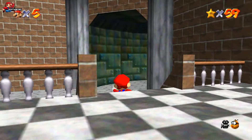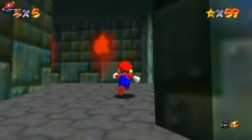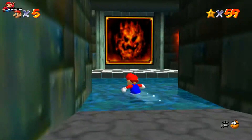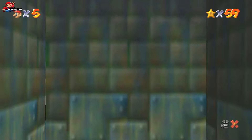Hey all, ADH here. If you're struggling to find all of the stars on Shifting Sandland, my guide will show you exactly where these stars are and how to collect them. Finding Shifting Sandlands is quite tricky — it's hidden away down in the basement, but jump through this part of the wall and you'll be transported there. If you want to check out a specific star, you can use the timestamps down below.